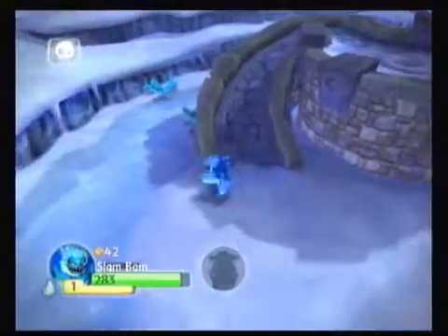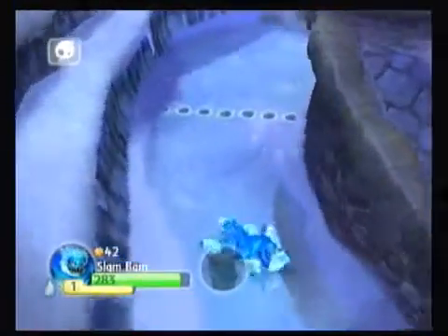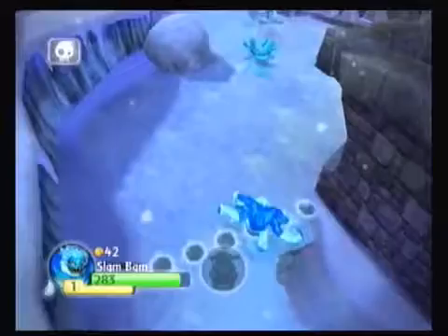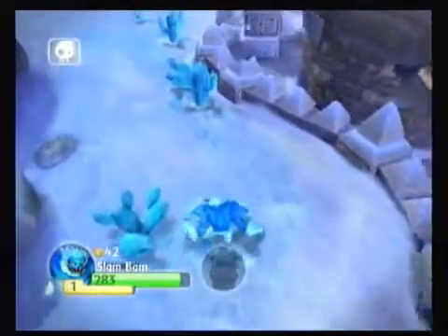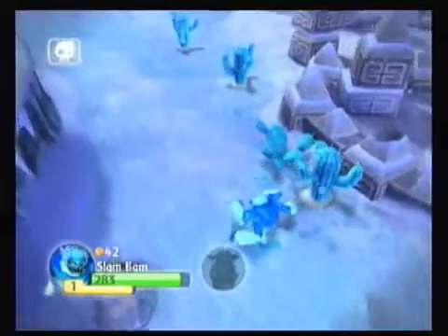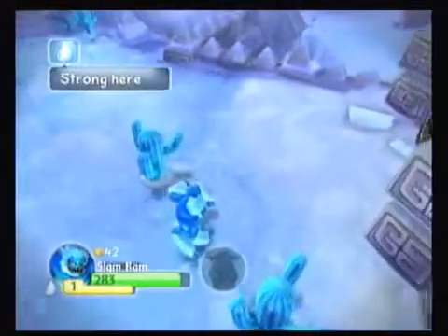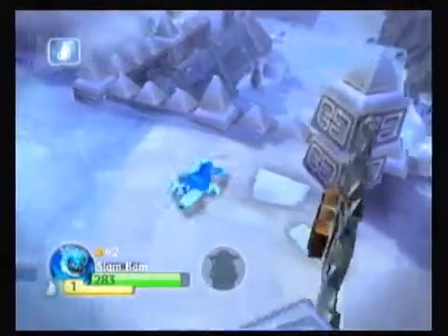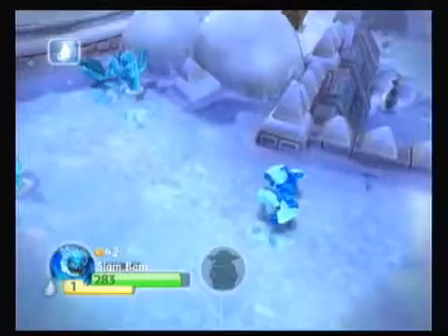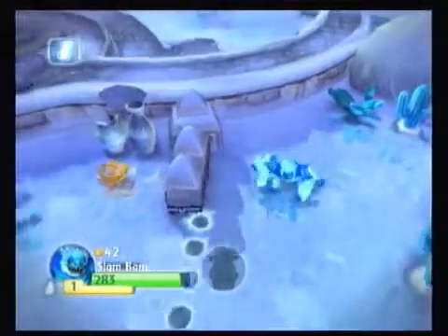You get to enjoy Slam Bam walking around on his home turf here. He's about to level two also. I've got to say, the walking draunts are pretty cool. The altar of eyes — you can see we need a key to get to that, which at this point it looks like a catapult part, but it could also be a Legendary Treasure because I'm not sure what that is.